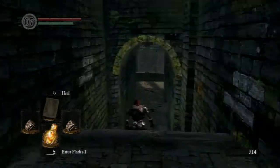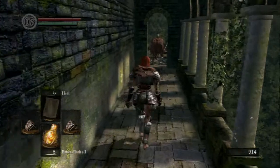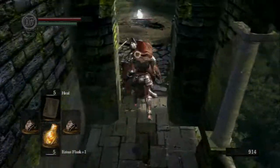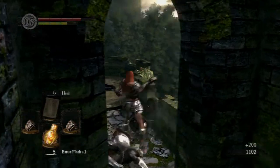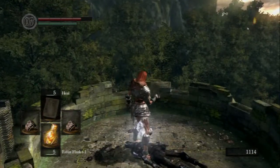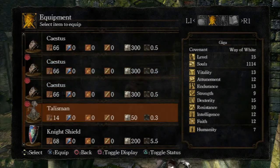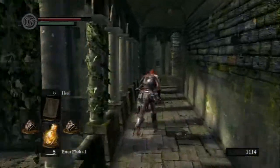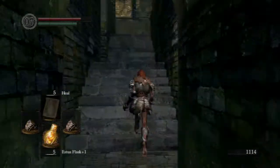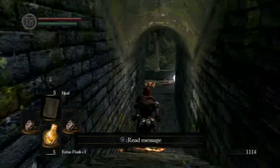I remembered that I had left this guy alone the first time I came through here and hadn't shown off which item he was guarding, so let's take care of him now. Night shield! It's a decent shield — a bit heavy is its only downside. Otherwise it's a decent 100% physical shield with modest defense to fire. Not too shabby, particularly if you've still got a pretty lousy starting shield. Apart from the wooden shield, that's probably your first opportunity to get a free shield if you don't want to buy one off the merchant.